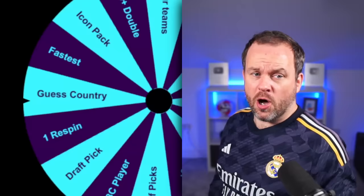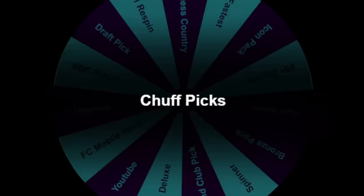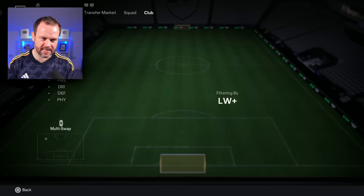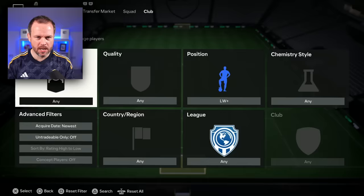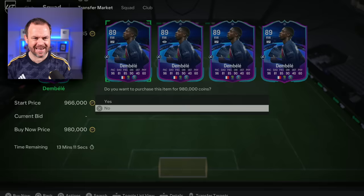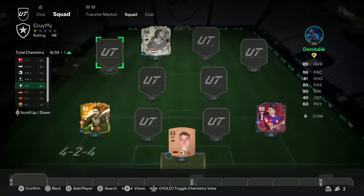This spin is for our left winger. Oh you are beautiful! What kind of left wingers have we got in the club? We've probably got some absolute whoppers. I'm actually not going to use somebody that's in my club - I fancy a little bit of pace down the left side so I'm going to buy myself a Road to the Knockouts 89-rated Dembele. Nearly a million coins, but we need everything we can to try and win this game.